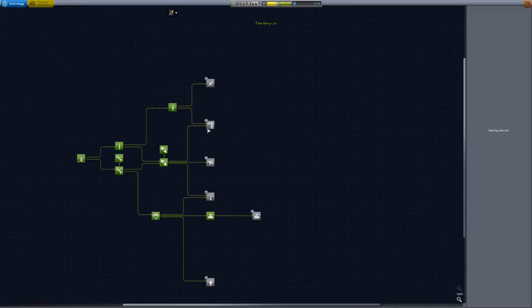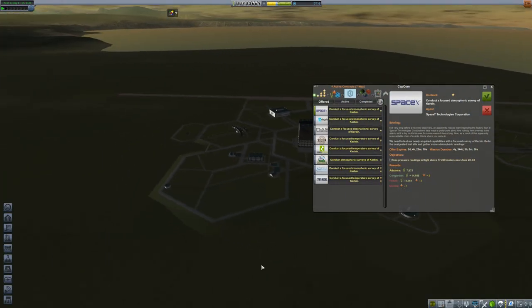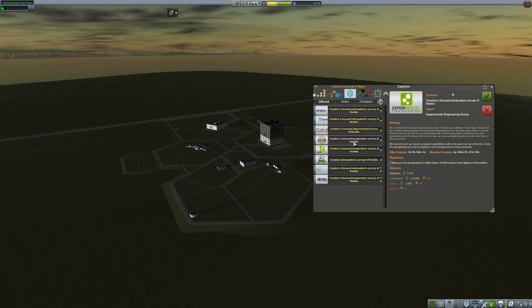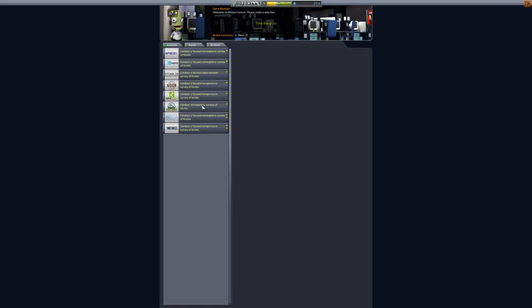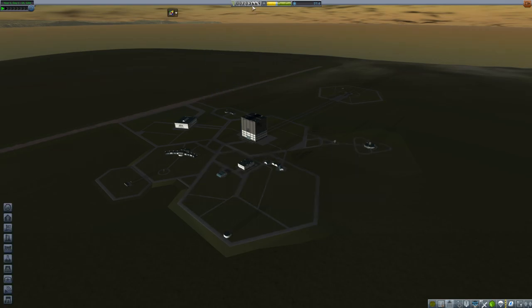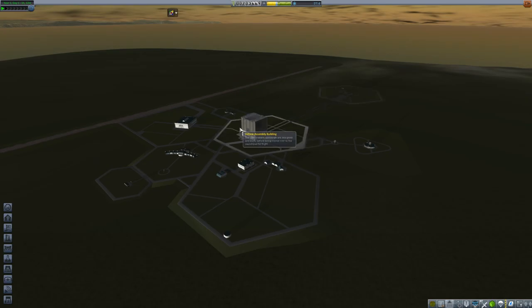We have 37.6 science now. Is there anything I can buy with that? No, there's not. As long as I can actually build a plane that can land, which I'll do off camera, we can do all of these focused observational surveys as well. Since I have 203,000 funds though, I think I might upgrade mission control — I like having a lot of contracts. But 203K isn't enough to upgrade much of anything except the tracking station. I want patch conics but I don't need it right now. Let's build something for orbit.